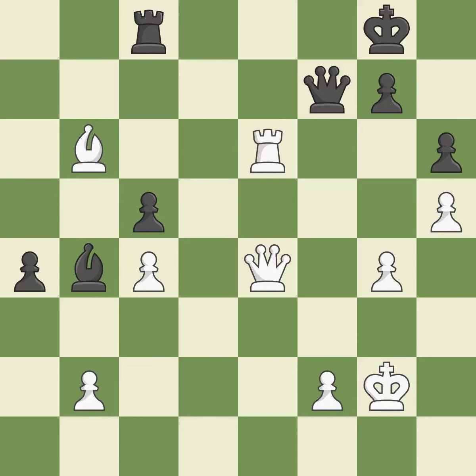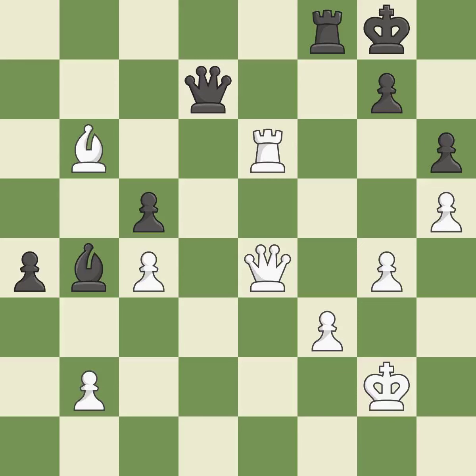By elevating it to the seventh rank, this poses a threat of activating a rook. The pawn is now in a safe position. This provides an equal exchange of pieces. White is ahead at this point in the endgame.